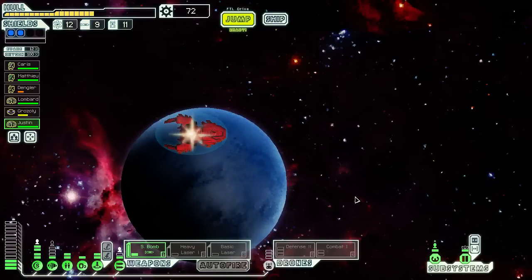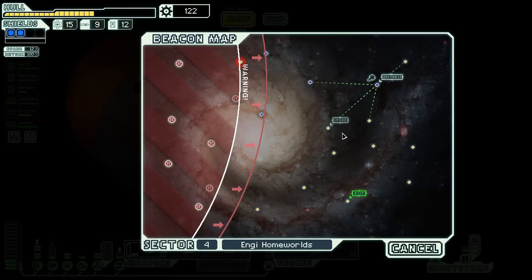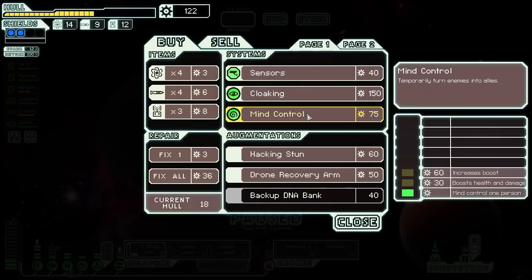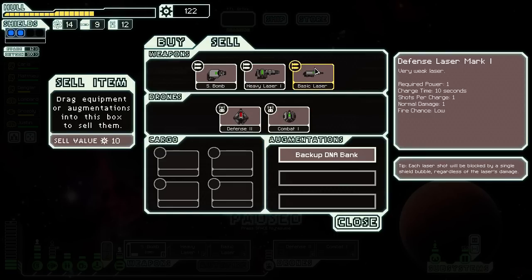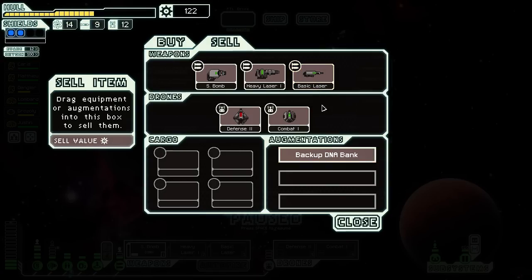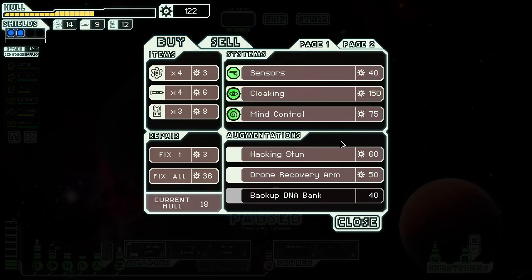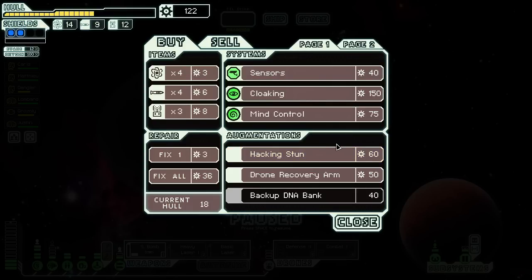Probably want to go to a store — I think I can afford this. Let's go to the distress beacon first, just to heal up a little bit more hopefully. Search for the ship — get a bunch of free scrap, my goodness, that was really nice. Might be able to afford cloaking here if I can manage to sell off something that I might not entirely need. We do have cloaking available. So what can I sell to afford that? I could sell off the combat drone — that's not really going to help me out though. I could also sell off the basic laser — not entirely necessary to have. This is pretty valuable, but I could sell both of these and pick up cloaking. There's sensors here as well, sensors and mind control. Hacking stun was really cool — remember when we did that? That was a bunch of fun. I don't know if I want to pick this up, but this is a pretty rare opportunity right now.